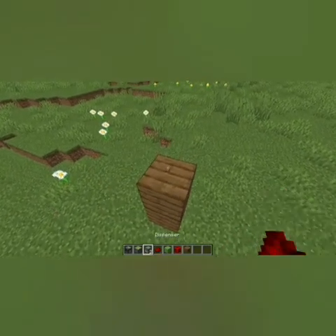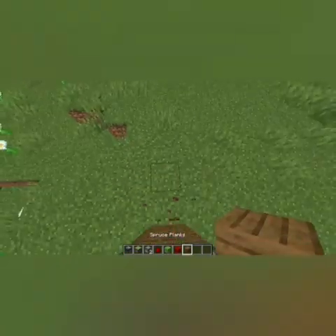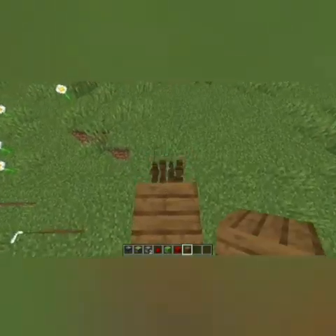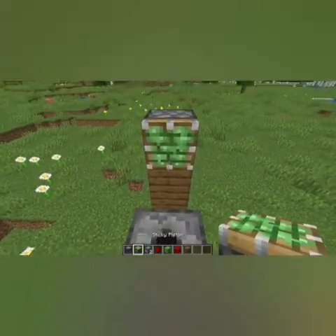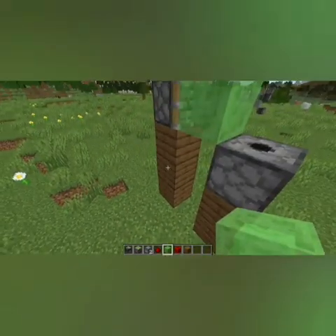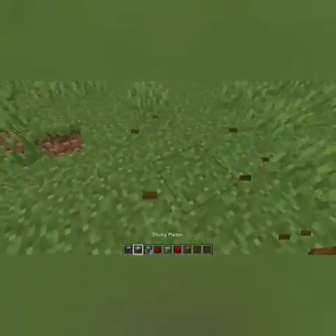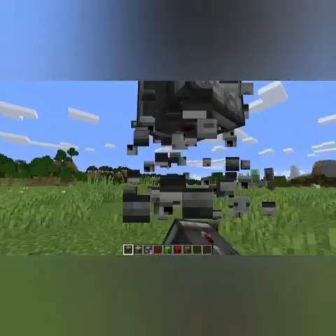Go 2 blocks up and place a dispenser like this, and now go 3 blocks up just like this. Place one sticky piston and a slime block — this will push the TNT really hard. Now place observers to activate your machine.